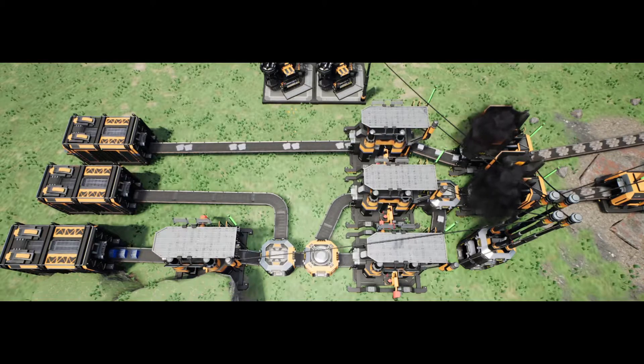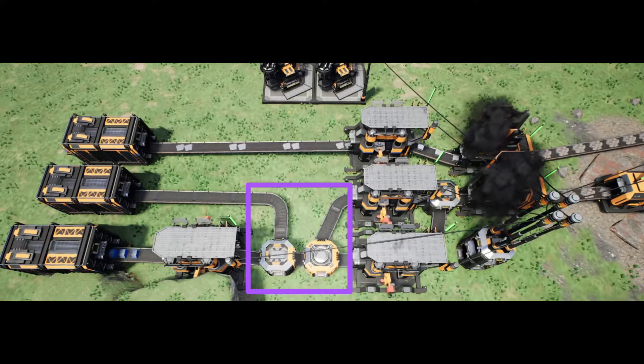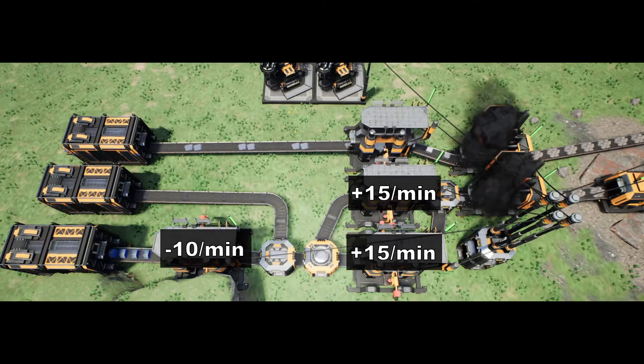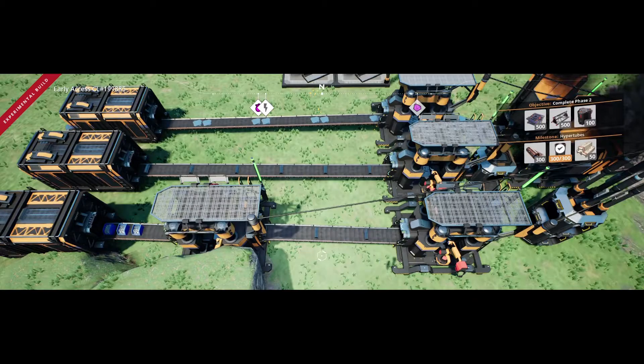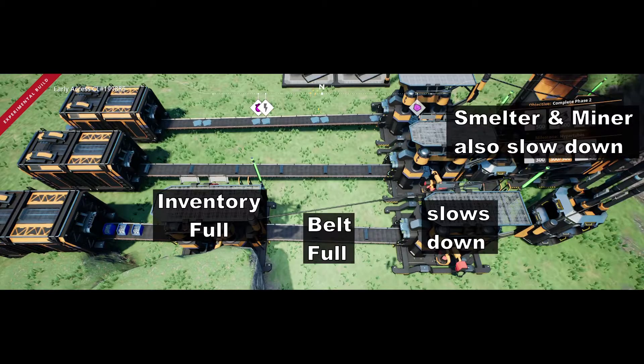The two constructors making iron rods each produce 15 rods per minute, but the constructor making screws consumes only 10 rods per minute. If we dedicated one of the rod constructors to feeding the screw constructor, the screw constructor can only make use of 10 out of the 15 rods coming in every minute, and the five extra will have nowhere else to go. Eventually its inventory will fill up, which will cause the input belt to also fill up, which will then cause the rod constructor to turn off every three cycles — and this factory as a whole will no longer be making full use of the 60 iron ore coming into the system.